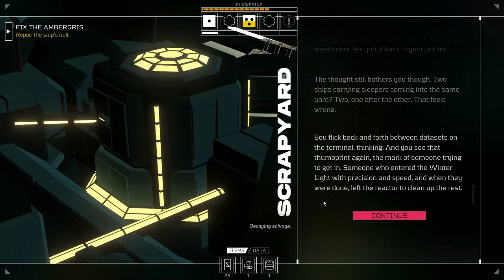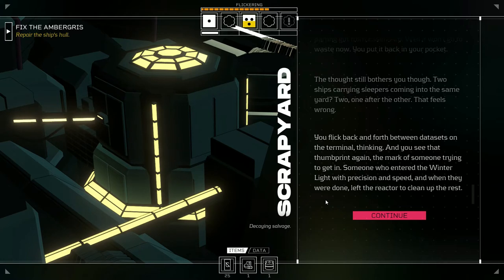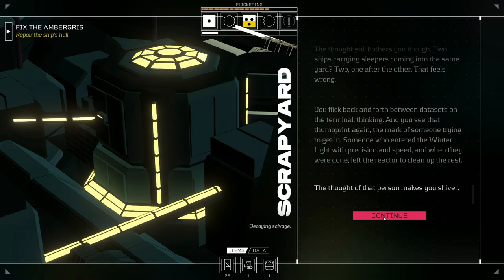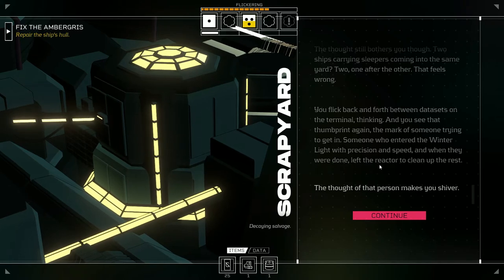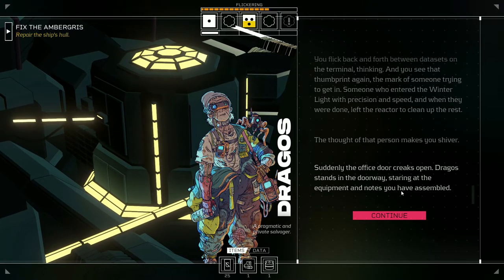You flick back and forth between data sets on the terminal, thinking, and you see that thumbprint again — the mark of someone trying to get in, someone who entered the Winter Light with precision and speed, and when they were done, left the reactor to clean up the rest. The thought of that person makes you shiver. So somebody was trying to get in and make the ship blow up to kill off the sleeper?